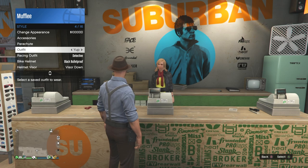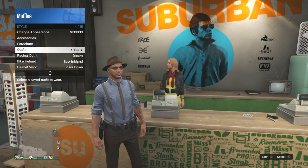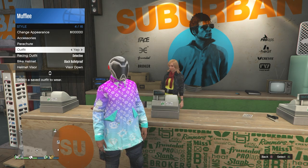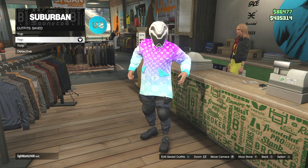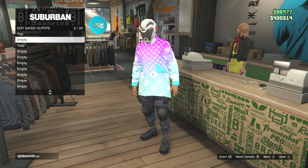Open up your menu, go to styles and then go to outfits. Equip the second saved outfit — if the glitch was done correctly, you should see the NOOSE pants on this outfit. Next, go back to the outfit section and under saved outfits, delete the second saved outfit — the one you're currently wearing. Do not change your outfit after you do this.